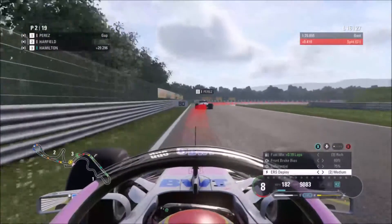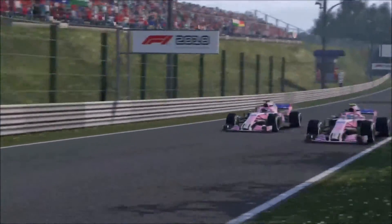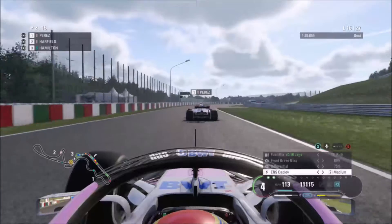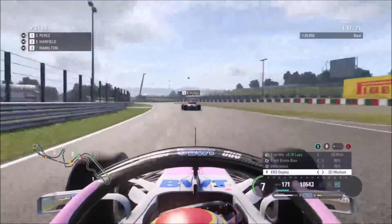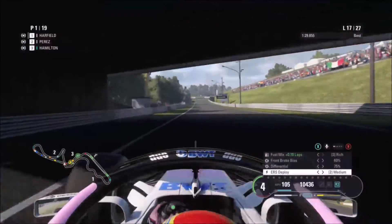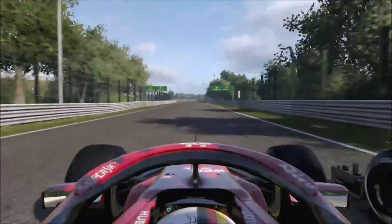We need to catch up to our teammate who's already pulled away. By lap 16 I've already pitted — I missed showing the pit stop in editing. We go side-by-side with our teammate into the hairpin and manage to catch him, but we're on the outside. The undercut and overcut didn't really work, so with 11 laps left we need to get past Perez if we want the win. We lunge up the inside at Degner 1 and 2 and manage to get the move done.